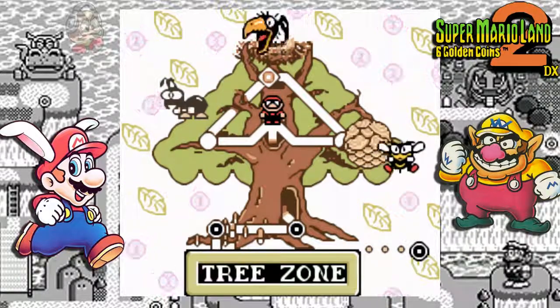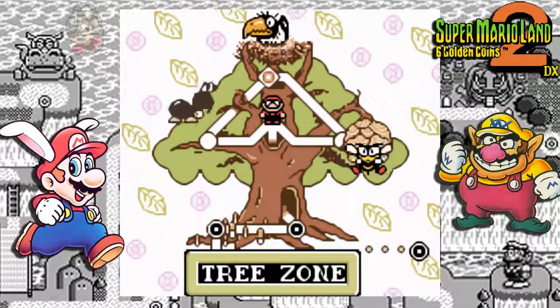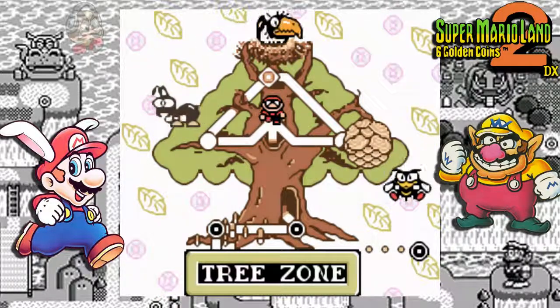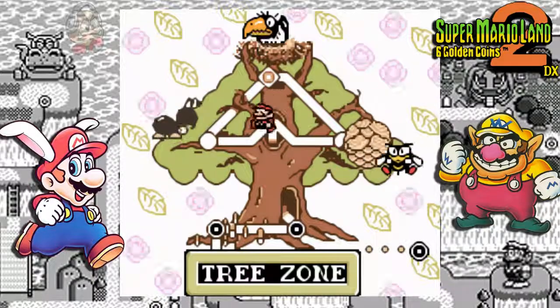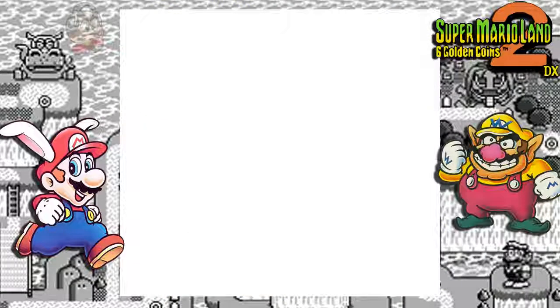Now we are in the tree zone and we have gotten through the second level plus the second stage hidden area. Let's go through the final three levels — let's begin with the left one first, with the ants going up the tree, climbing through the leaves.